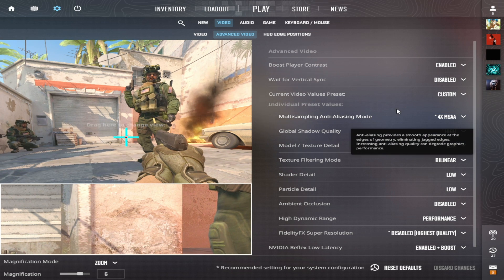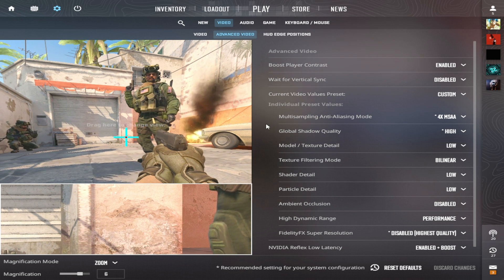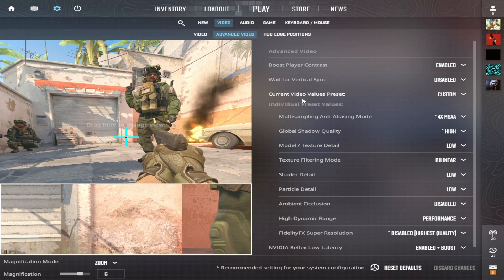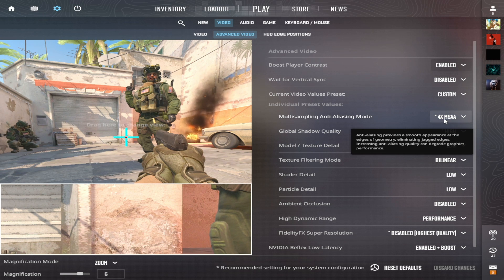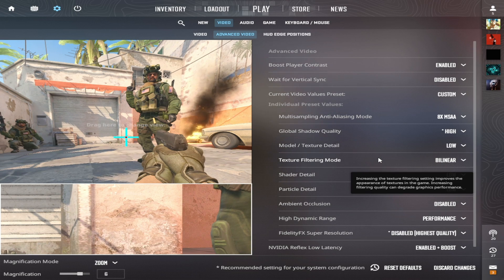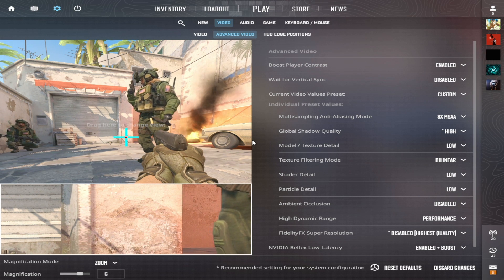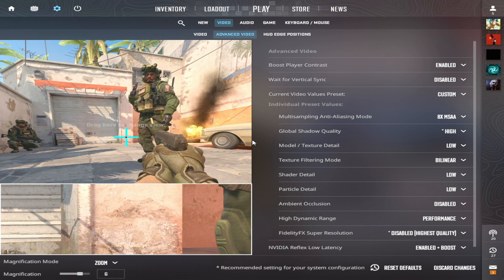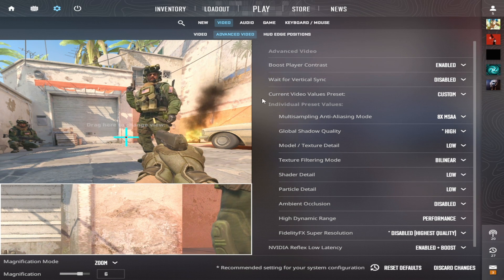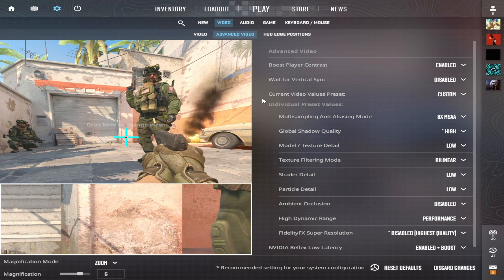Vertical sync is off. This is because vertical sync locks your FPS to your monitor's refresh rate, meaning if it's on and your monitor is on 60Hz, your FPS won't go above 60. Multi-sampling anti-aliasing mode — 8x MSAA. This makes the image more pleasing to the eye and smoother, preventing the game from feeling too harsh. Global shadow quality — High. This setting is crucial because shadows now respond to any light source, allowing you to spot opponents before they come into full view.